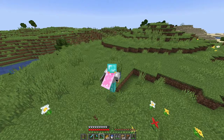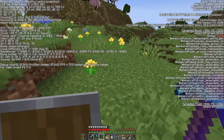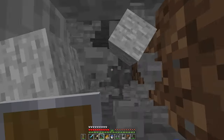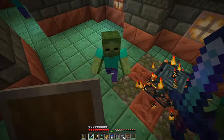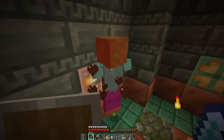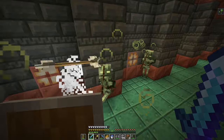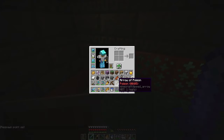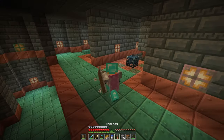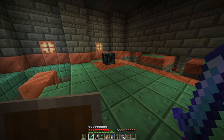Now we just need to find the Trial Chambers. I looked at a tutorial online — it said to dig down to like Y 0 or negative 20 or whatever. Wait — a trial key! I guess I'll just clear this out right now and then later we can turn it into a base. Another trial key — this is really interesting. This structure is so different from everything else.